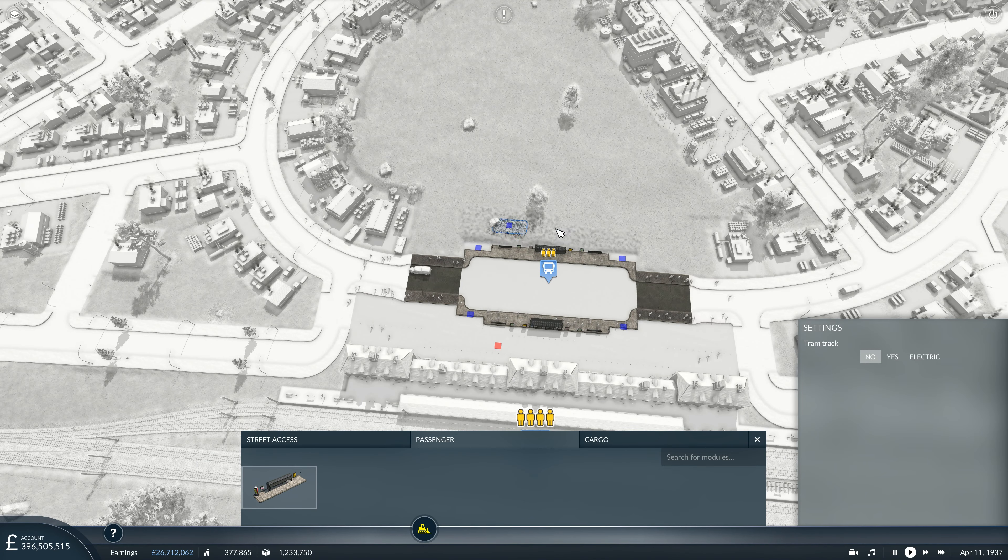We'll have the tram depot here and extend the tram line down to it, without destroying those buildings. We'll upgrade the roads so trams can get onto the line, and use a Type T1. We'll go for six trams initially - we can add more later if needed, but hopefully six should be enough. We'll color them gray and send them on their way. They're the boxy ones we used in Coventry previously.